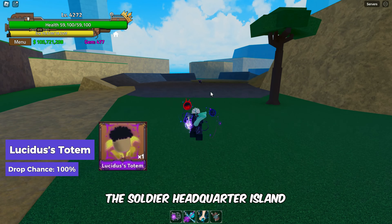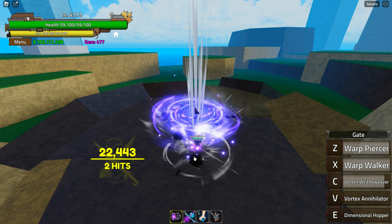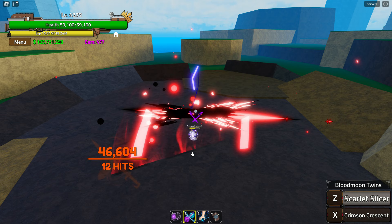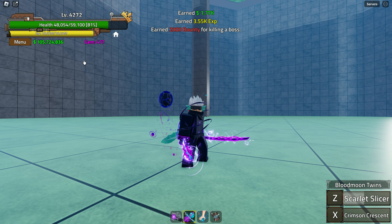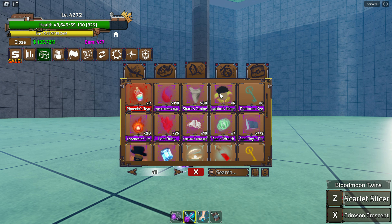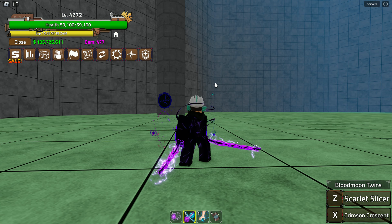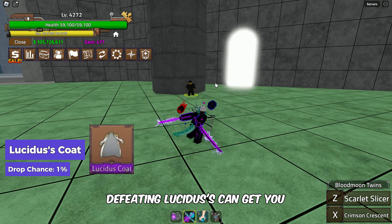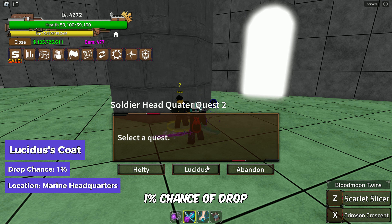Heading over to the Soldier Headquarter Island, you can obtain Lucidus' Totem by defeating any NPC. Now at the Marine Headquarters, defeating Lucidus can get you Lucidus' Coat with a rare 1% chance of drop.